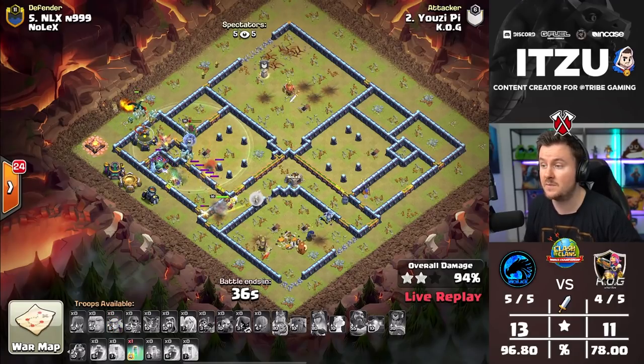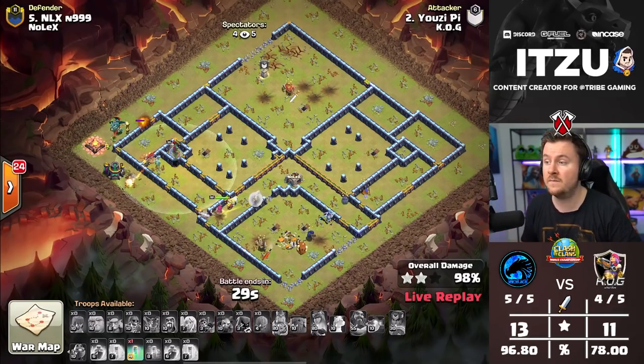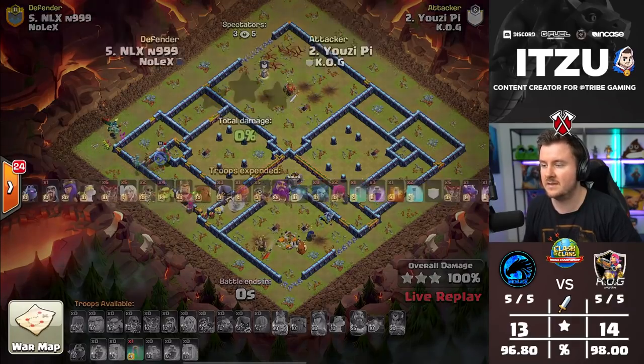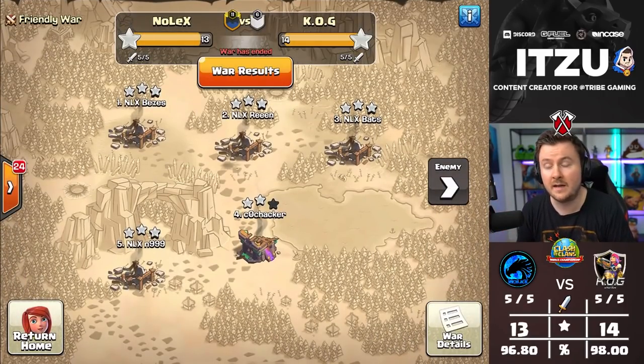This is going to be a three-star — a crushing three-star for JuicyP! KOG wins 14 to 13 against Nolex. Such a close match: Nolex had everything in their own hands, and just starting the Queen earlier on the last attack would have been the difference. But JuicyP gets the three-star, and KOG takes it 14 to 13. What an awesome match — thanks so much for watching, see you guys tomorrow!